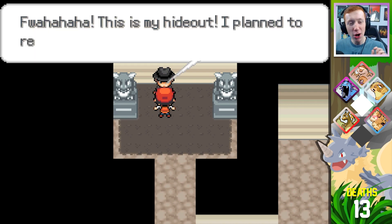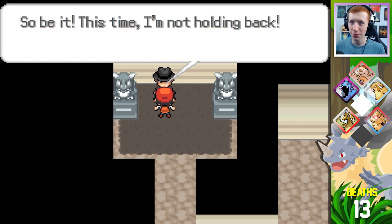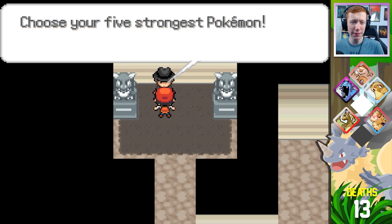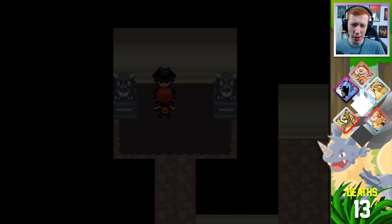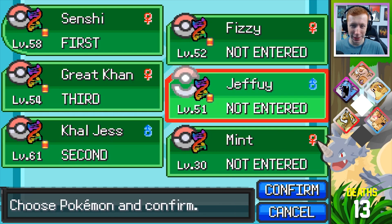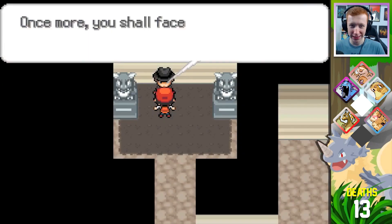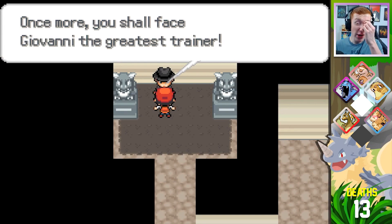Giovanni — Kermit the Frog. 'This is my hideout. I plan to resurrect Team Rocket here, but you have caught me again.' You told me you were coming back here — did you forget that? 'This time I'm not holding back. Choose your five strongest Pokemon.' Oh, five? Uh-oh. Well, I only have five that I can use. Uh-oh. 'Once more, you shall face Giovanni, the greatest trainer.'